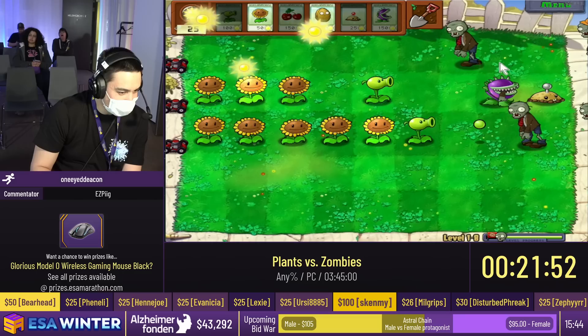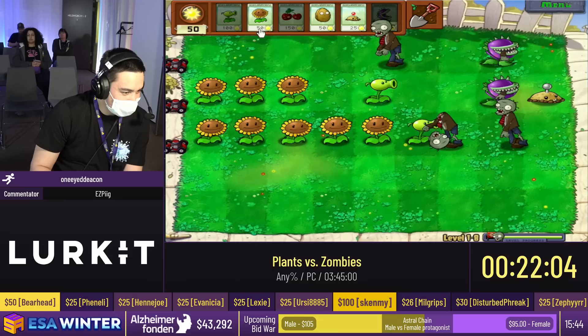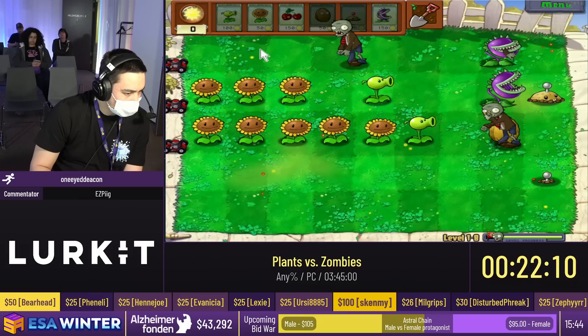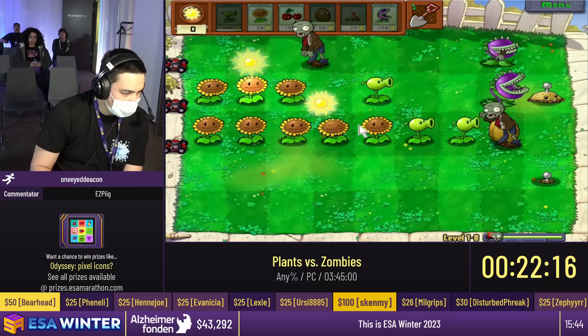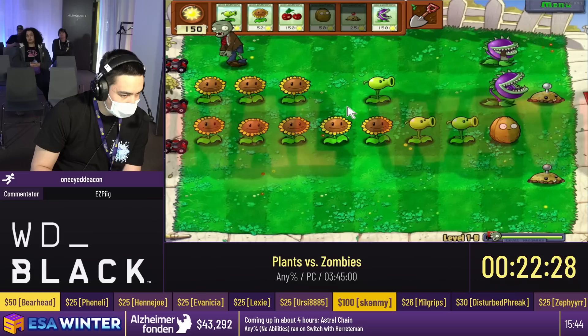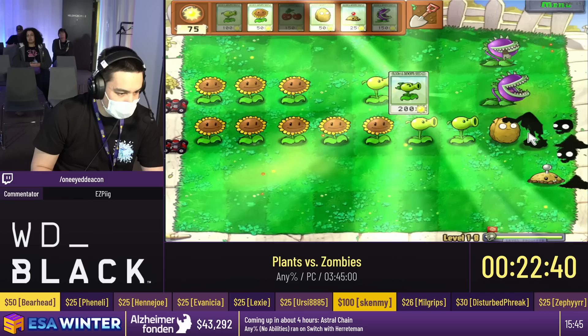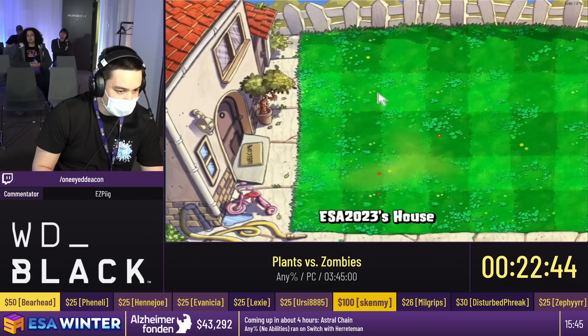We kill out the lawnmower. Normally you want to get about ten sunflowers out. I have eight here right now, which is causing a lot of problems honestly — it's making the level quite a bit slower. I think nothing's gonna spawn at the bottom, so we should only be getting stuff in the middle. That's 1-8.